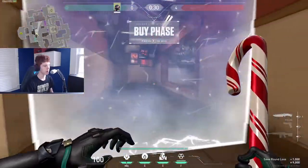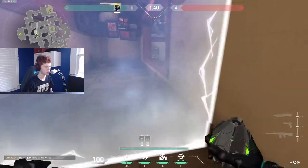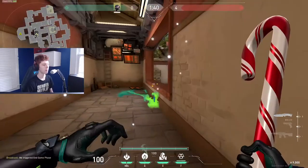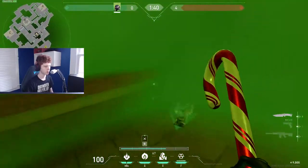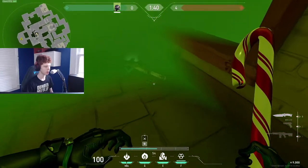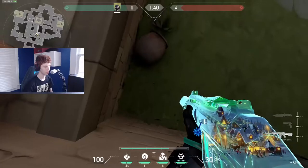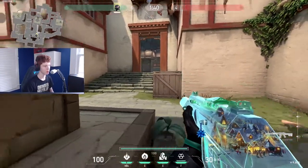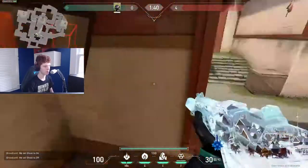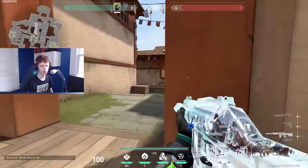Something I like to do to be aggro on attack on Haven: after the buy phase ends, you can put your smoke right here. It's best if you have a teammate go to the right side to distract them. Then as I'm picking up the smoke, I jump onto the bottom of the stairs. If they're peeking out mid, they'll have to look at two people — one at the bottom of the stairs and one on the left — so it's really hard to fight that if they decide to peek mid.